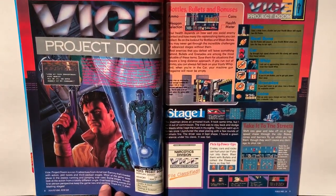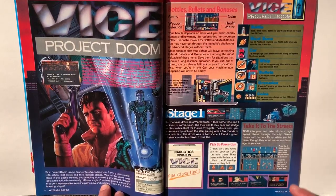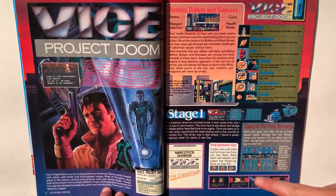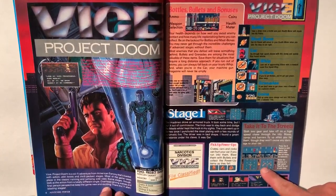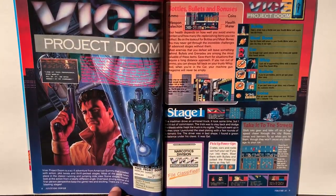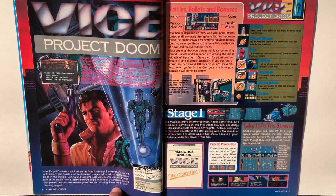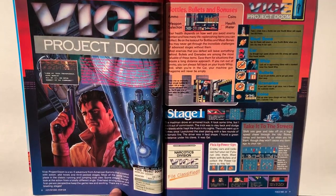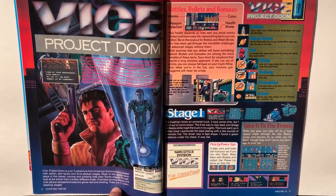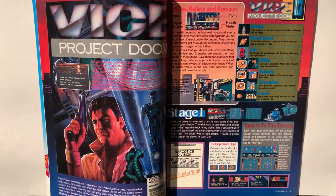Here we get into the main review of this magazine, which is Vice Project Doom. It's not a game that I've actually played, and I don't believe I still own it. It's definitely a side-scroller for the most part, though it does have a top-down section where you're driving in a car. It's a sci-fi adventure from American Sammy that's loaded with action, plot twists, thrills, and packed stages. Most of the game takes place in the classic running and jumping side view, though some stages look at the action from a totally different angle — the top-down overhead driving scene — and there's also a first-person perspective with 11 alien-blasting stages.